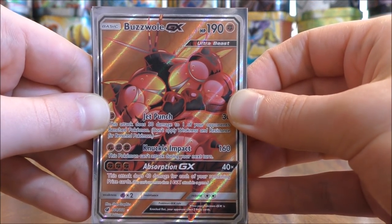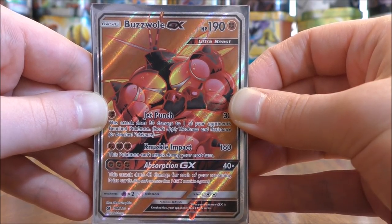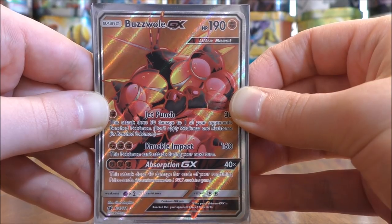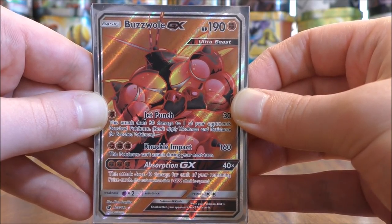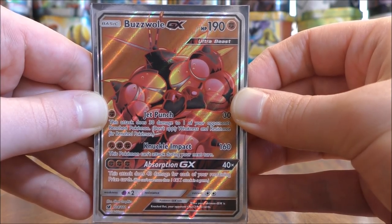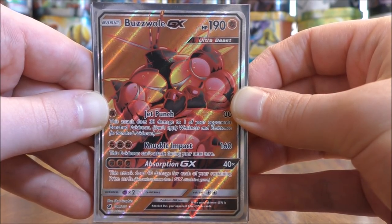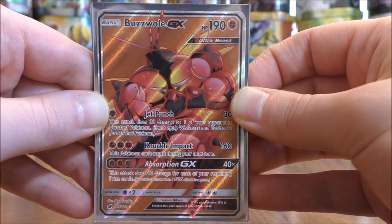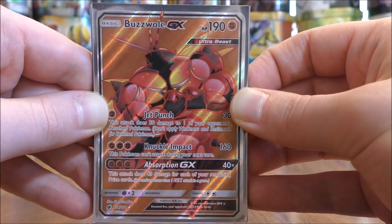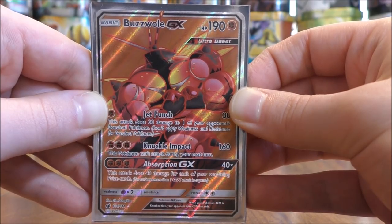Starting off with Buzzwole GX from the Crimson Invasion set — I have three in the deck. Very good HP for a basic GX at 190, and all three moves are very good. Jet Punch does 30 damage for one Fighting Energy, plus 30 damage to one of your opponent's bench Pokémon. Ideally to start, you'd get Buzzwole GX active, put a Strong Energy on it, and get Regirock EX on the bench — doing 60 damage to the defending Pokémon plus 30 to one bench Pokémon. Doing that twice knocks out a lot of basic bench Pokémon like Remoraid or Alolan Vulpix.